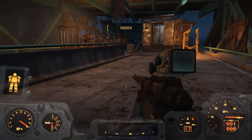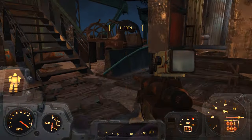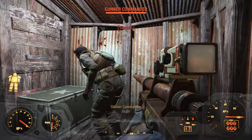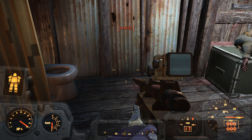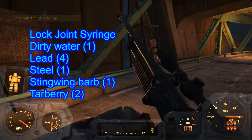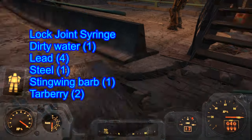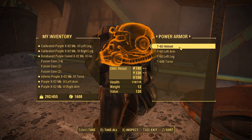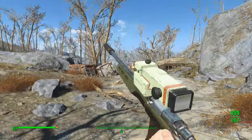To obtain this wonderful bullet you're going to need a number of things: you're going to need tarberry, you're going to need dirty water, and you're going to need the most elusive thing of all — the stingwing stinger. The quickest way to get the stinger I found is at the Green Top Nursery, where there are at least three or four that you can get.